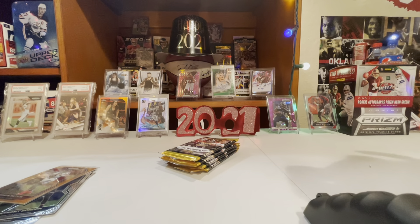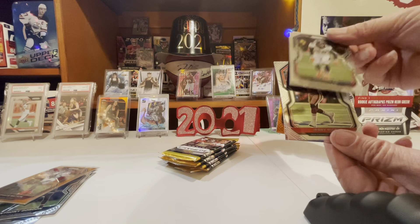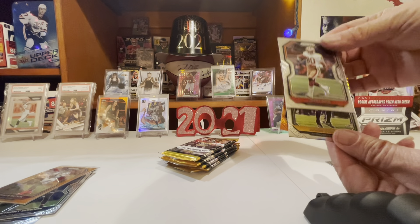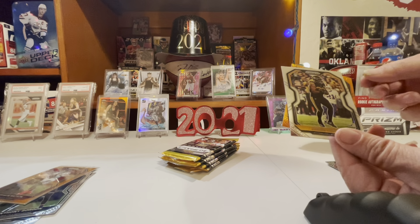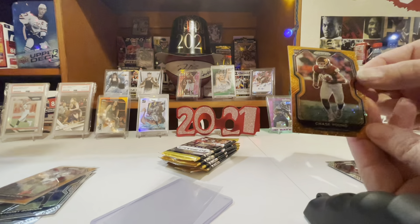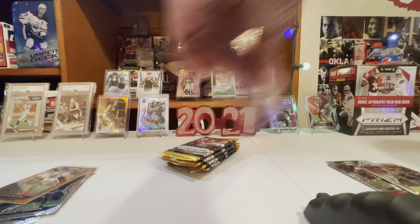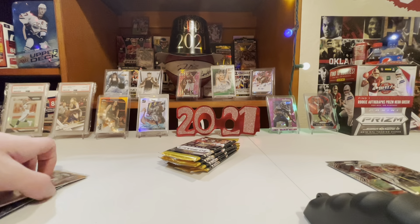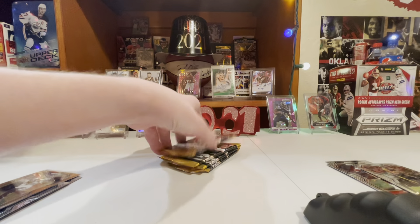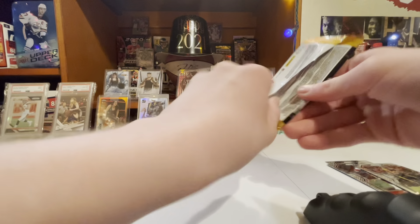Prism is nice looking stuff. Chase Young - right on the back of that pack, it's an orange disco too. Von Miller. Jerry Rice - they got older people in this too. James Connor. And Chase Young Disco - put that thing in a sleeve. That is a nice pull. I got a nice lot of Prism off eBay today.